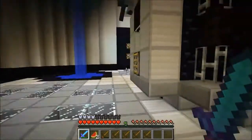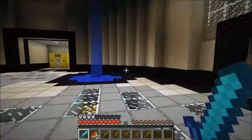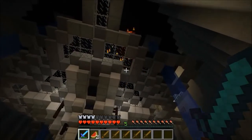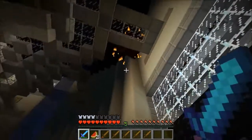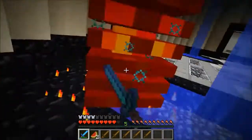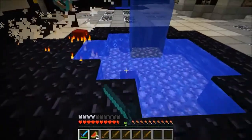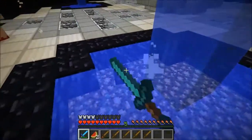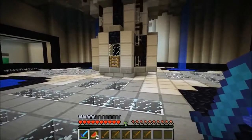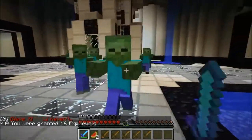I hear a slime — where is it? There's a ghast stuck in the wall, we need a bow. Is that a blaze? It's a magma cube — it's got a fire effect. Might as well take these out before the round starts. All right, full health! Hit the button. I don't even want to know what wave this is. That was wave seven — just kill everything.